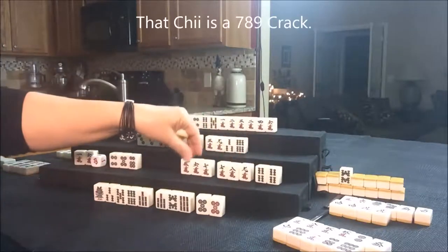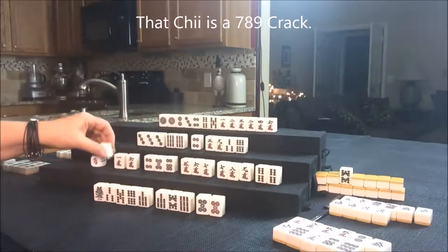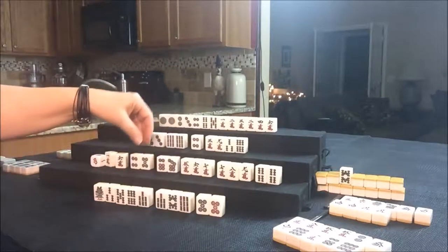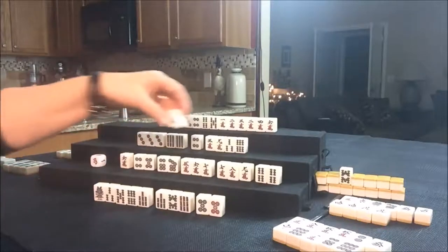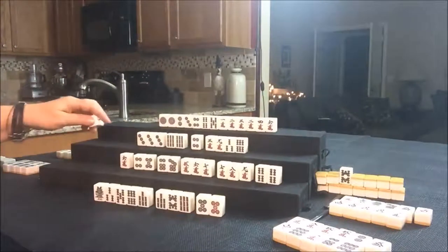We need some tiles in here plus a two-sided wait. Here are two two-sided waits. Let's get rid of the one Crack for South. They still have some work to do. Let's draw for West. One Bam — we need to pair up. There's one out; let's throw it.